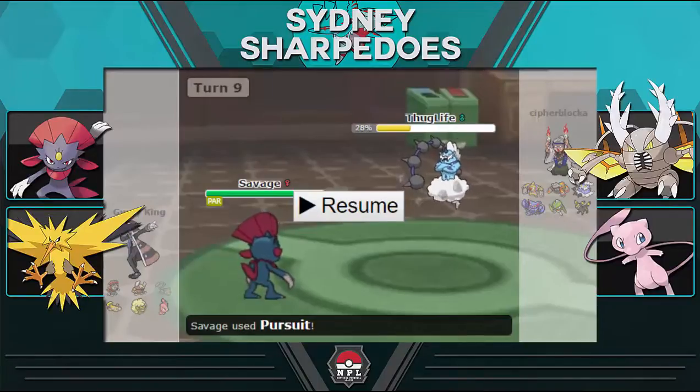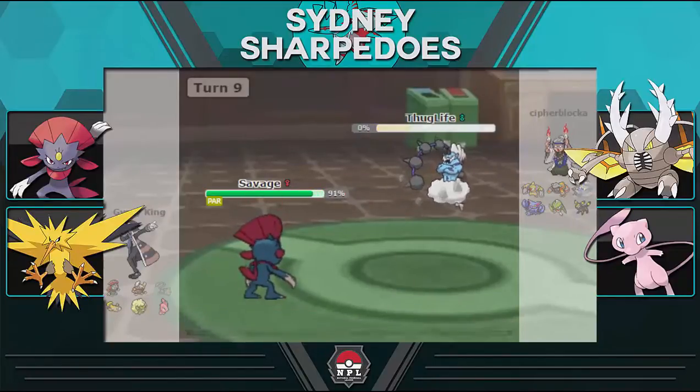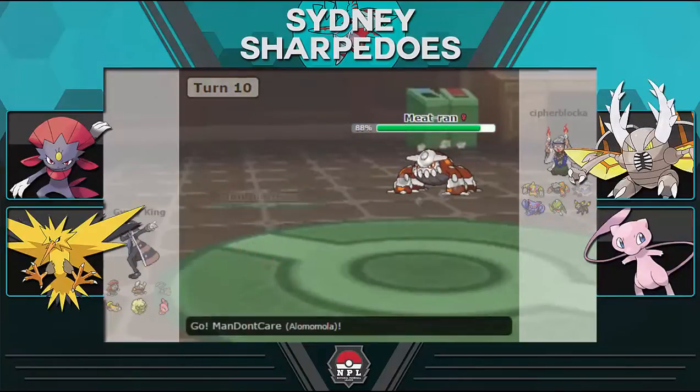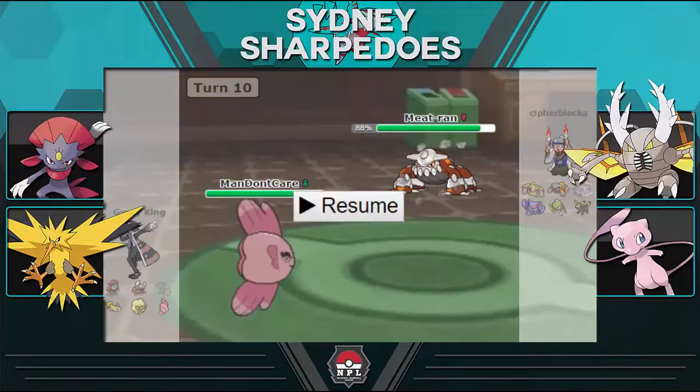He opts to leave Thundurus in rather than bringing Heatran, which I thought would have been the better switch. I go for Pursuit, but he actually stays in and uses Thunder Wave — Ice Shard would have out-prioritized Thunder Wave and Thundurus would have done absolutely nothing. He decides to stay in and sacrifice Thundurus to the Pursuit. While being paralyzed is unfortunate, it's a trade I'm fairly willing to make — I can still get good Ice Shard chip on Gliscor or Mega Gallade with Life Orb.